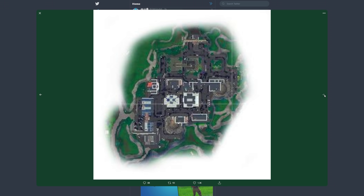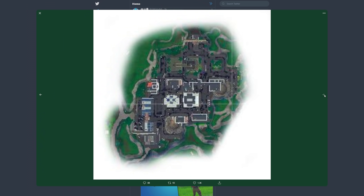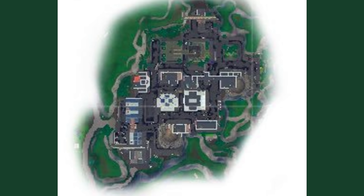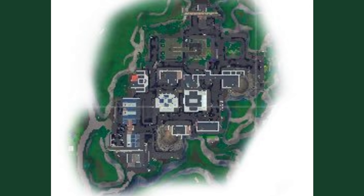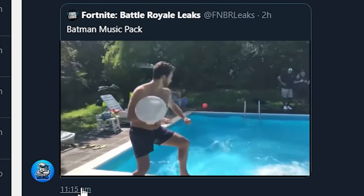We also got this — this is going to be Gotham City, and bro this looks flipping amazing. Obviously we're going to go into Fortnite and check this out when it actually drops, because the servers aren't up just yet, so I'm waiting for that. Then my boy Ghost Ninja just sent me a sound effect of the cool Batman music pack — let's listen to this.